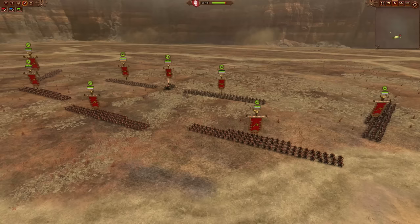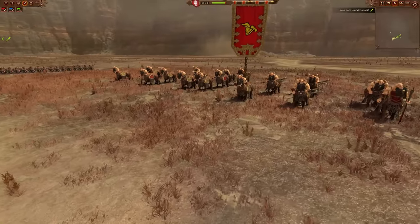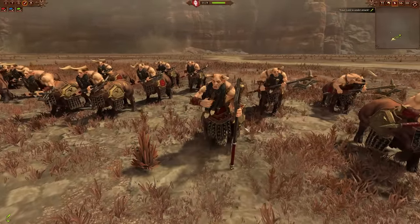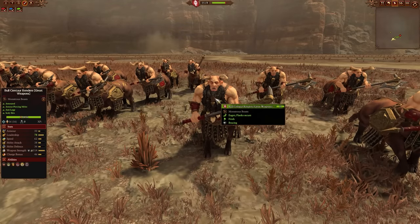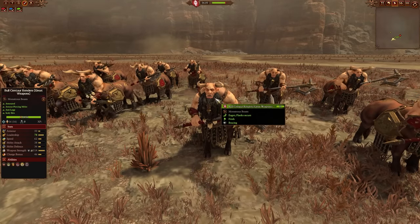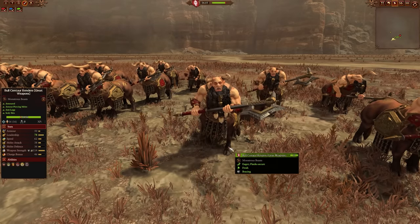But the best option for defending your flanks is going to be the Bull Centaurs. These are a little more expensive, but it's more of an active defense — you can push on the enemy and keep them from even getting near your flanks with these big, powerful units. And they actually have an anti-large bonus, so they can take down cavalry and monsters quite effectively.